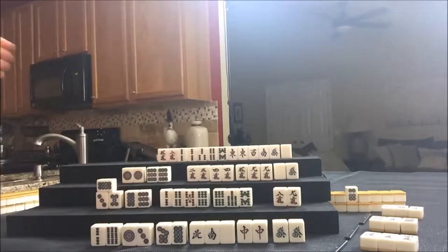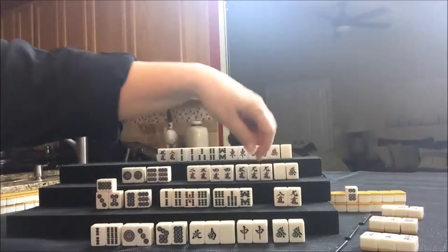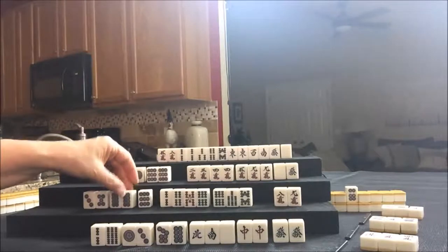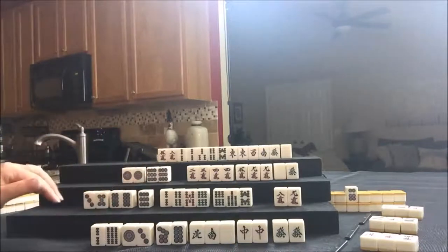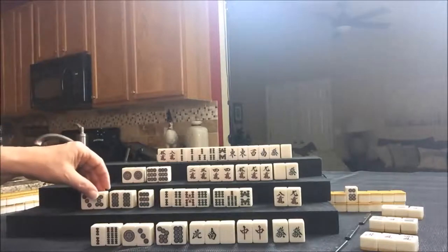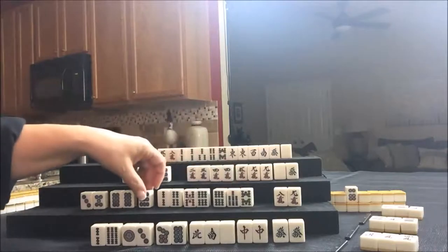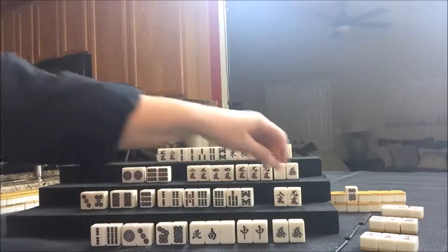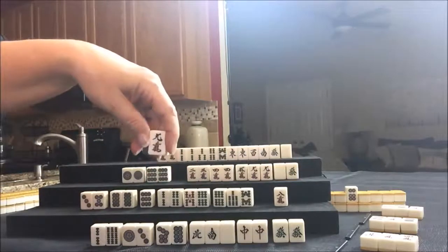Now Pinfu — all Chis — that is a concealed hand, so I would not have been able to make a Chi with that seven crack. Everything has to be drawn. Here's a good potential pair. Maybe we could even get them to all simples. Simples are two through eight — that's called Tanyao. So we have one, two, three, four, five. Let's try to get them to that. Let's throw the nine crack.